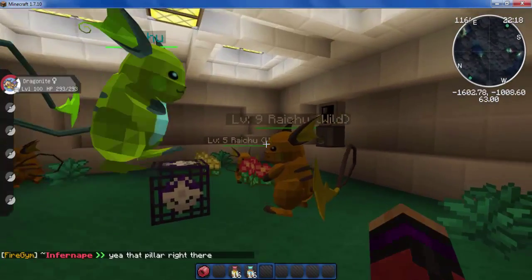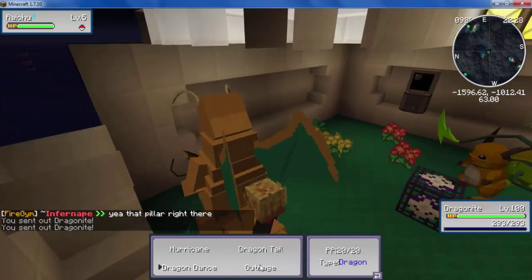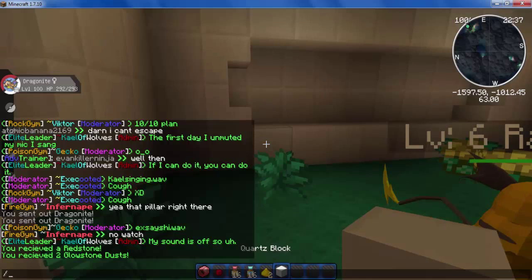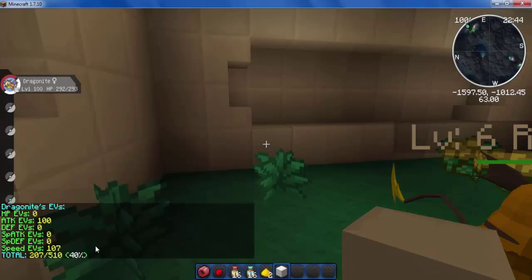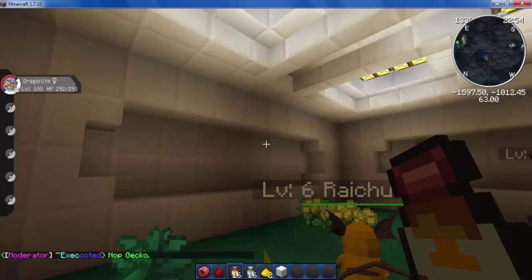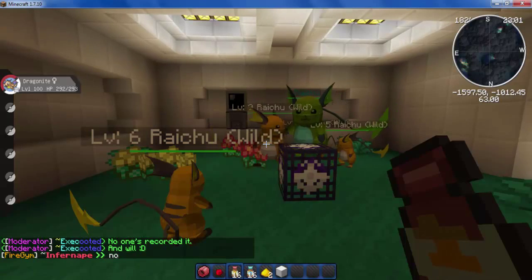So in this room we have Raichu, and all I'm going to do is kill this Raichu over and over. If I check EVs now, you'll see they've increased a little bit by about 7 points. It does take a while, and that's why I'd really recommend using both the vitamins and the Power Bracer and Anklet. For now I won't show you the rest of the EV training process and I'll catch up with you guys when I've done it all.